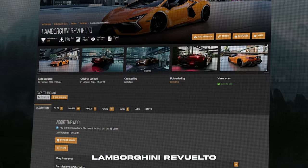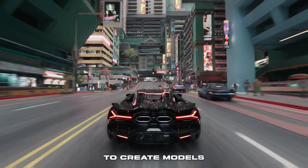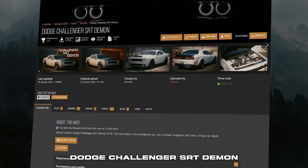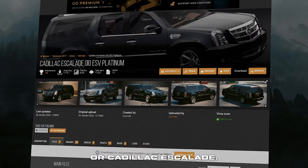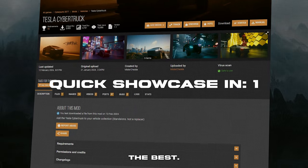Most of the available vehicles are supercars and hypercars, like the Lamborghini Revuelto or Koenigsegg One, but there are also a few exceptions, as modders have managed to create models like the Dodge Challenger SRT Demon or Cadillac Escalade. There's also the Tesla Cybertruck, which probably fits the overall game atmosphere the best.